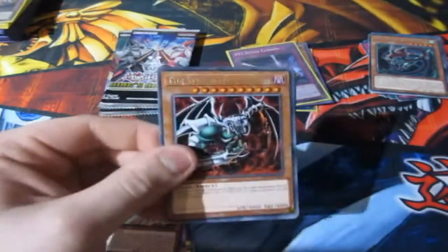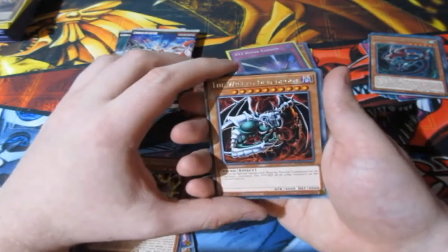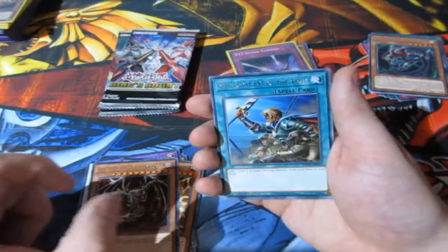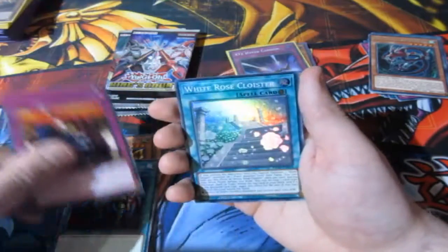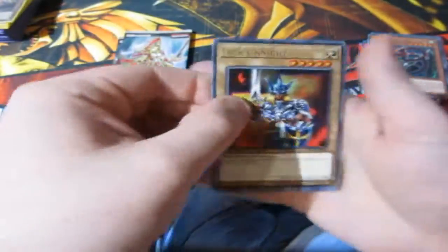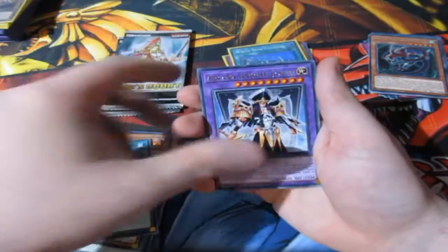The Wickeds are back — the Wicked Dread Root, also known as the Wicked Devil's Dread Root. We have Formations of the Army, Queen's Knight, Zolga, Where You'll Be Turning Alive, Rivalry of Warlords, and Right Rose Cloister — we didn't want a duplicate, to be honest. We did not want one. We want ultras, we need collectors rares, we can't have duplicate rares.